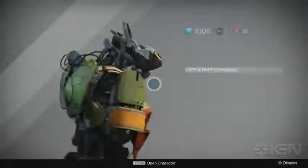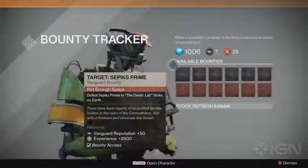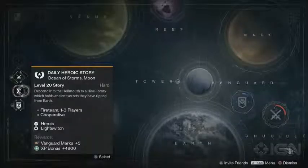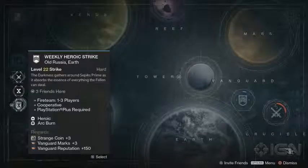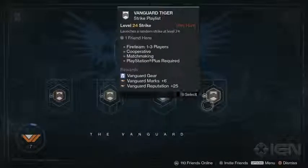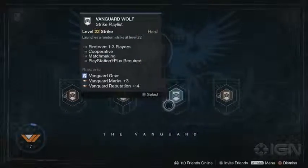To earn Vanguard points, be sure you're picking up bounties that give you Vanguard marks — they're the blue ones — and then check out the daily story mission, the weekly strike mission, and hit up the strike playlist. These three methods are the fastest way to level up your Vanguard ranking.